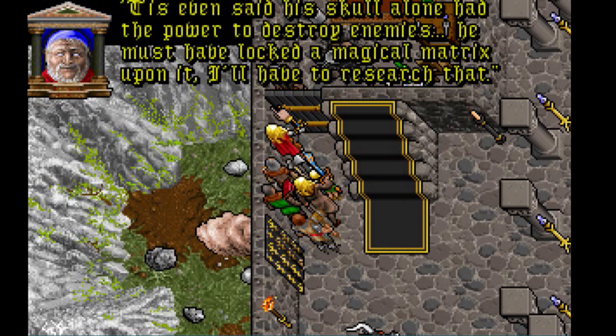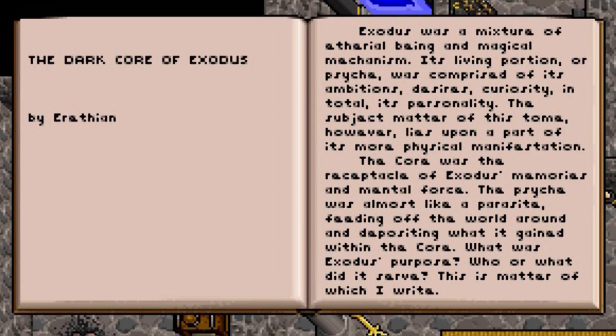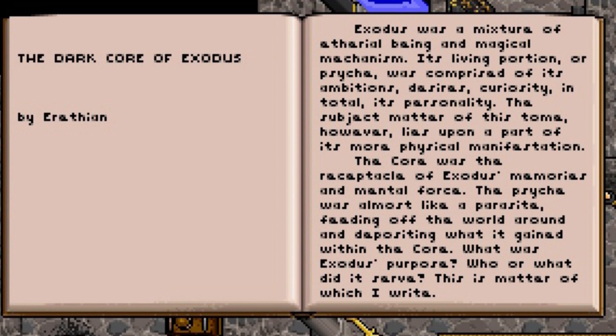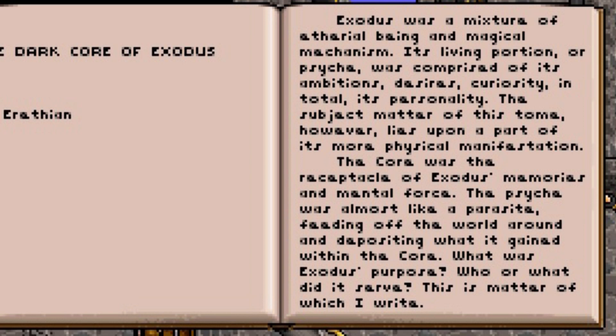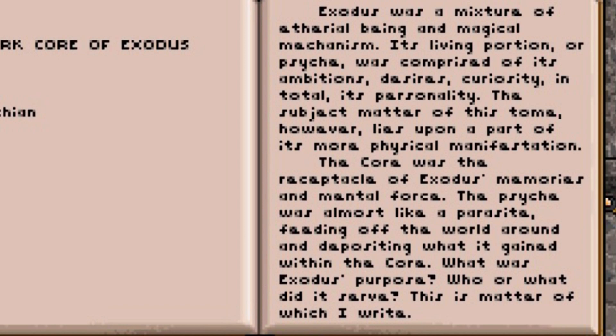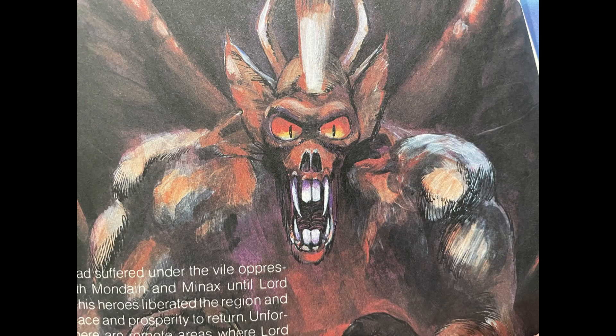I also learned that the dark core of Exodus — his intellectual side — was still inside the castle ruins. As Eretheon writes in his book: Exodus was a mixture of ethereal being and magical mechanism. Its living portion, or psyche, was comprised of its ambitions, desires, curiosity — in total, its personality. The subject matter of this tome, however, lies upon a part of its more physical manifestation. The core was the receptacle of Exodus's memories and mental force. The psyche was almost like a parasite feeding off the world around and depositing what it gained within the core.